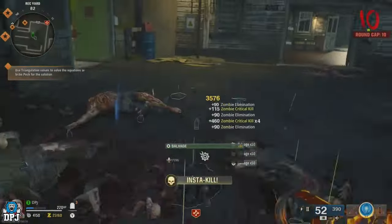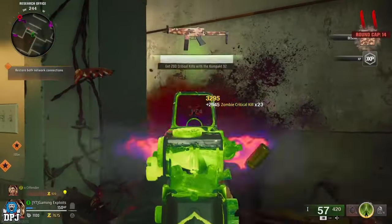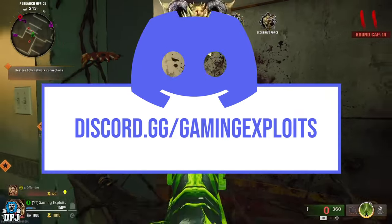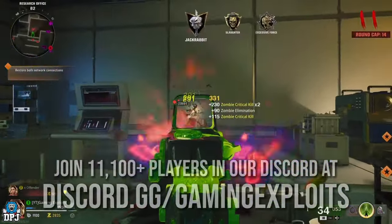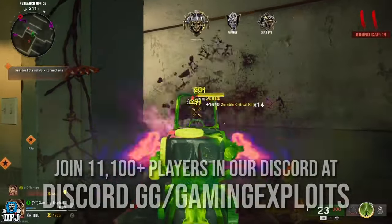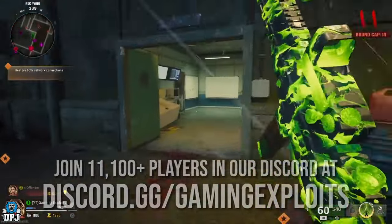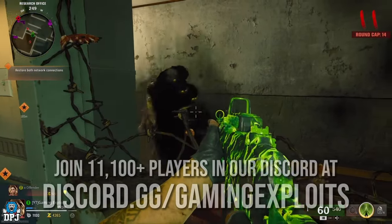There is another amazing zombies glitch known as the zombie boot lobby glitch, which is even more powerful — you could probably halve the time of the solo method. This does require a team or the ability to split screen. This isn't a glitch I've covered myself, but thanks to my pal Gaming Exploits who's already posted a great tutorial on how to set it up, it should be something you can do easily if you meet the criteria. I'll link the video in the description. Either way, both of these glitches will allow you to finish the Hit List event in no time whatsoever.